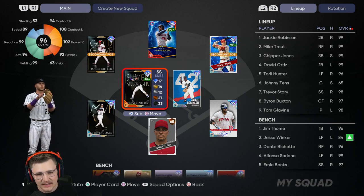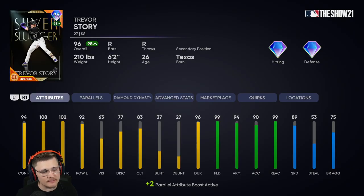For today's video we're going over the 12-and-0 reward, the 100 pack or 100 stars reward: 96 silver slugger Trevor Story. This year is much different compared to any other year because Trevor Story typically comes out much later. Keep in mind I have him parallel 2. I used him a little bit in BR but for the most part in ranked seasons. The man's been nuts — 94 contact vs. right, 108 contact vs. left, 102 power vs. right, and 92 power vs. left. He can swing it, and he's got one of the more glitchy swings in the game.